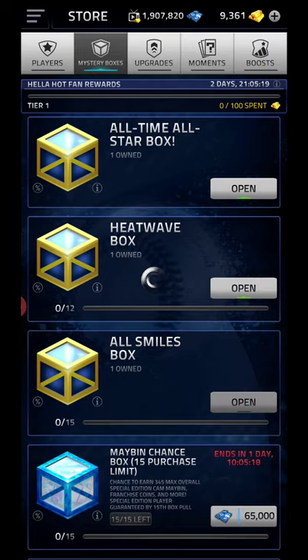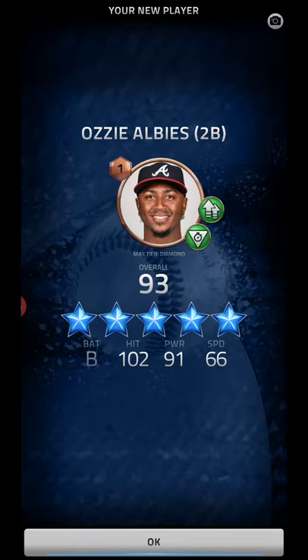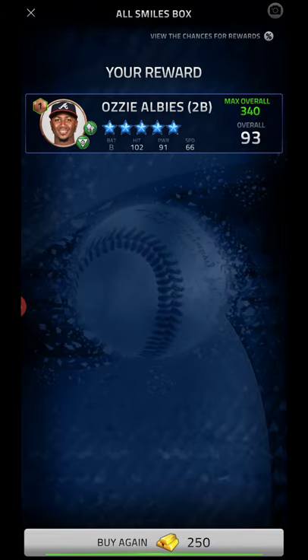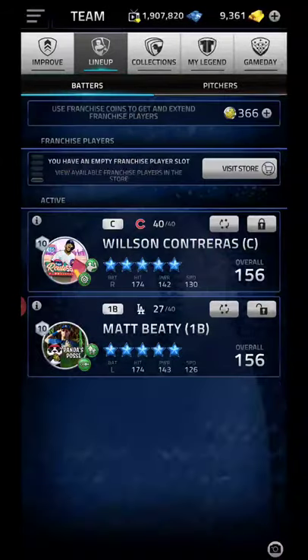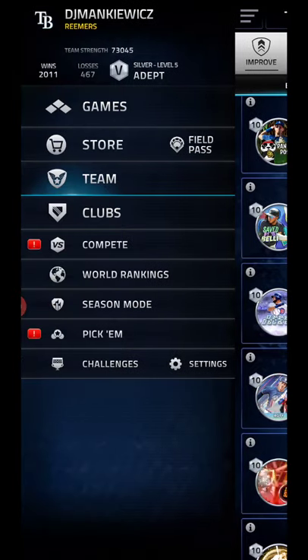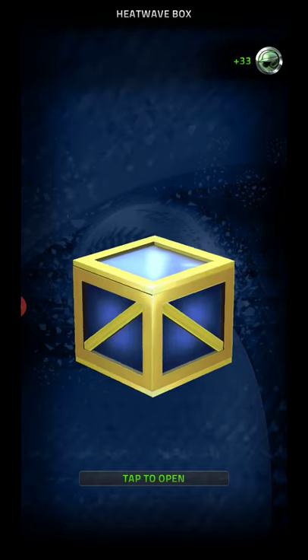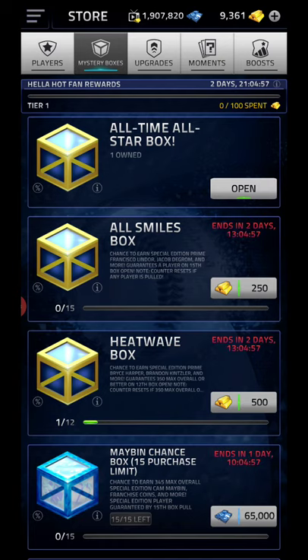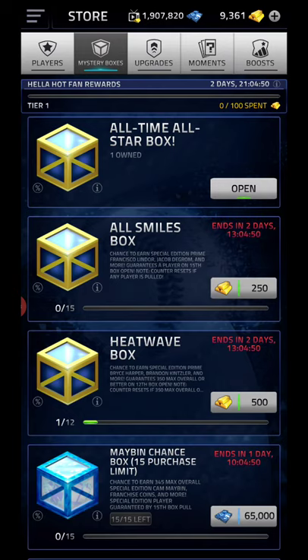We'll start with the All Smiles, then we'll go Heat Wave, and then we'll start spending gold. A player right off the bat — two skills out of these players now. 340 Albies. He might almost start for me. Standard stuff out of the Fan Rewards. So we will start with two All Smiles boxes.